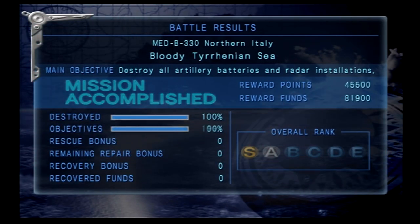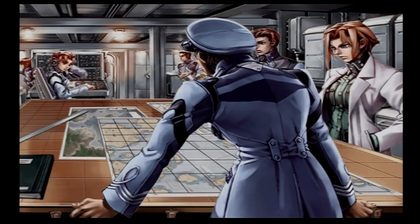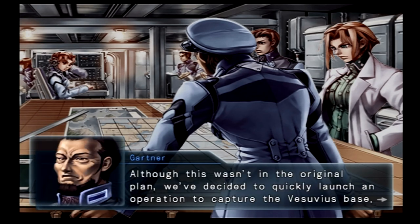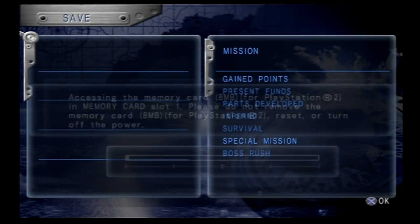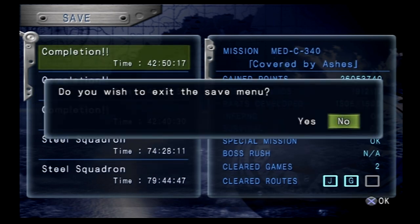Getting our S-rank and claiming our rewards. A lot of money — 508,000 funds, very cool. No new parts for us. Time to save. Our parts total didn't change at all — we're at 1305, same as before. This is definitely where it starts to slow down and we're just doing missions to get through Werner's Path.